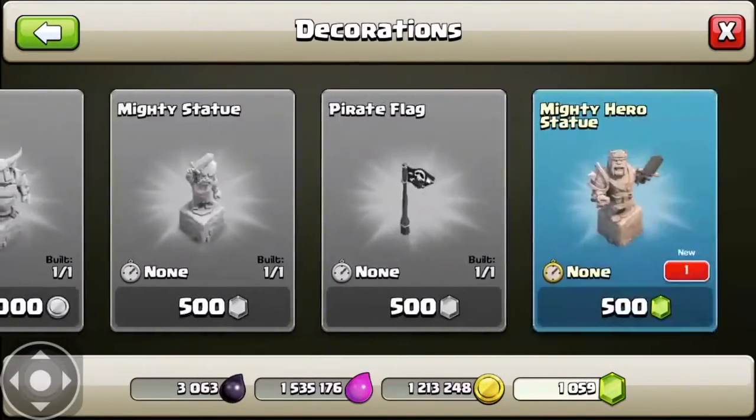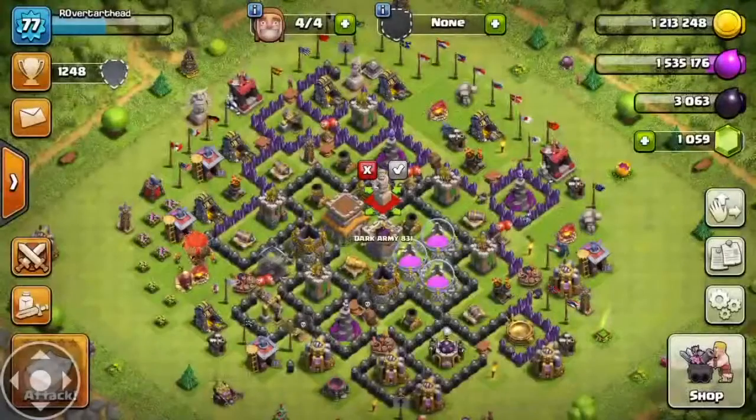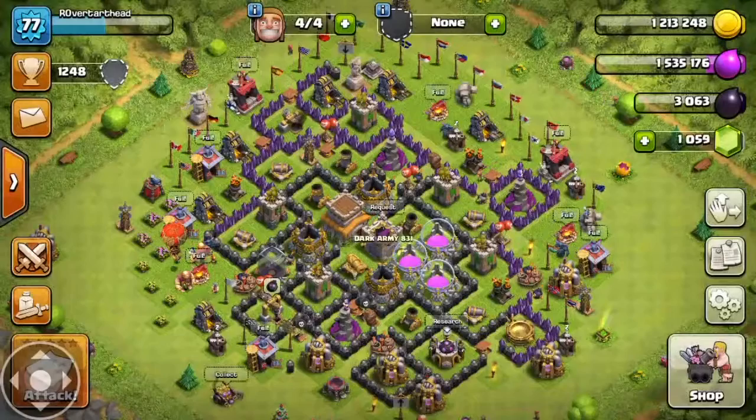There's something new in here. I've got enough gems for that — Mighty Hero! Oh snap, I don't think I should buy that. I need to save my gems for something good.